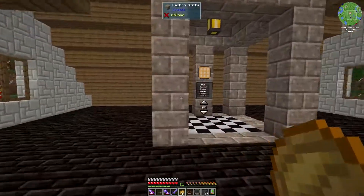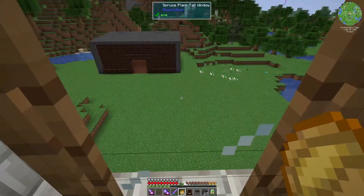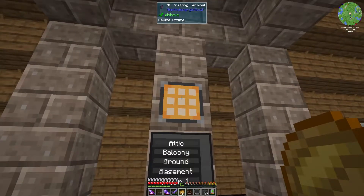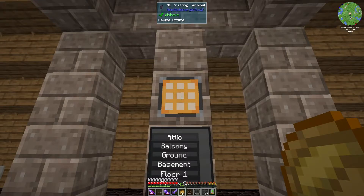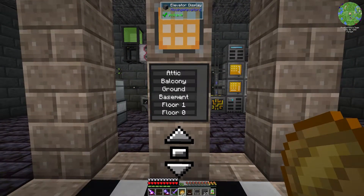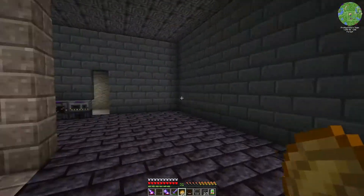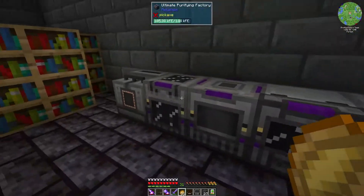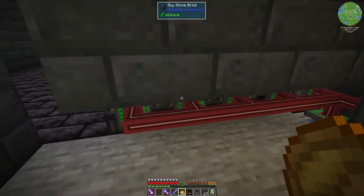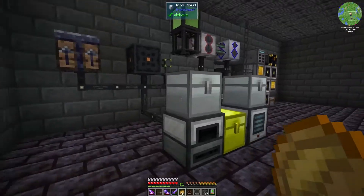Hello everybody and welcome back to Pirate Ninja Productions, my name is Proteus and this is episode seven of the Direwolf 21 1.16 modpack. Not a whole lot has changed above ground - I have Applied Energistics crafting terminals here and they're on every single level. I've put in real walls, moved some smelting or processing over here. I'm using XNet to control it but it has no power or ore input yet, as it will be hooked into the ME system once that's set up.